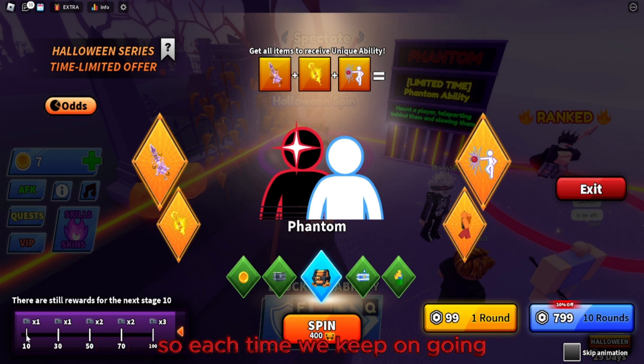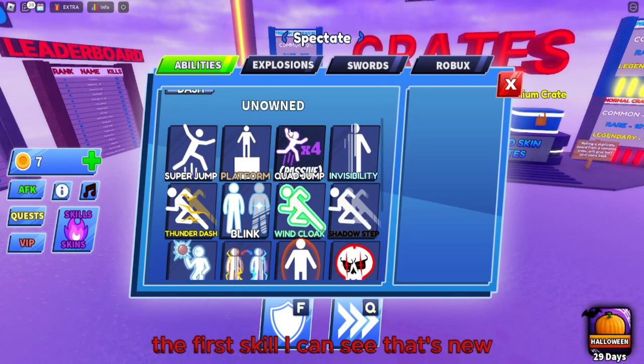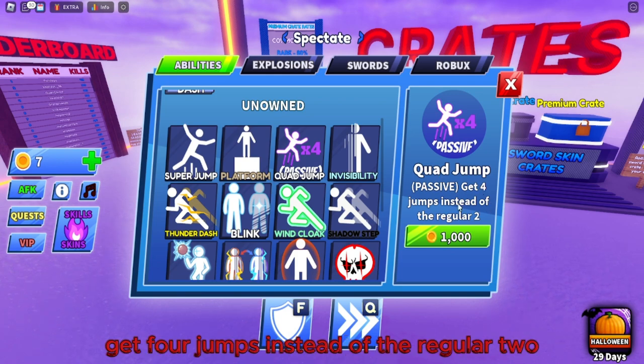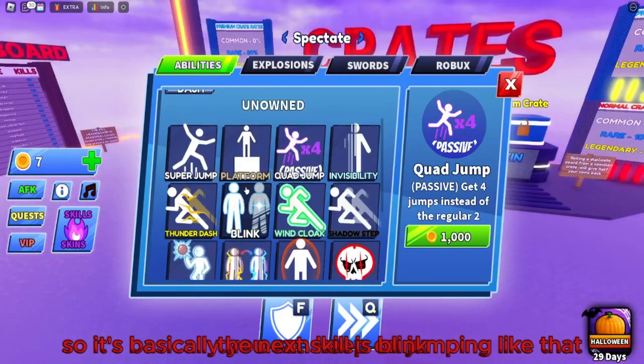There are still rewards for the next stage — every time you keep going you get more rewards and more crates. Looking at the skills page, the first new skill is Quad Jump, which costs 1,000 and gives you four jumps instead of the regular two, so you can keep jumping continuously.